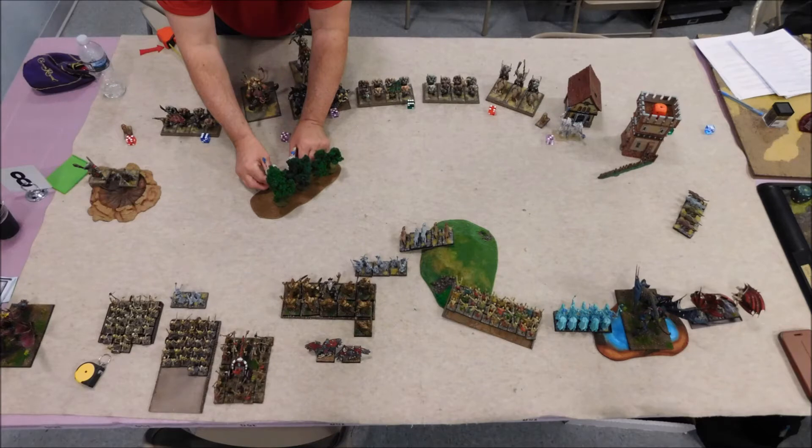We have a crater, which we called a Ruin, a forest — a place for guys to hide — a hill, a lake or water feature, a tower and a building, two walls and two buildings. And a big tan felt mat.